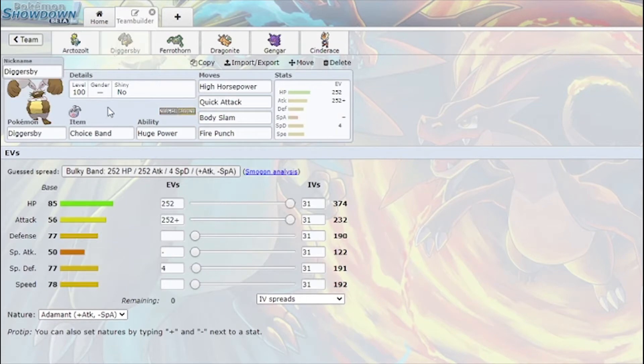To do that I have Diggersby with Choice Band: High Horsepower, Quick Attack, Body Slam, Fire Punch. Fire Punch for Ferrothorn coming in, because the rest of the things I can mostly hit with Body Slam or High Horsepower. So I can just click some strong buttons with this, which is gonna be really good to have.